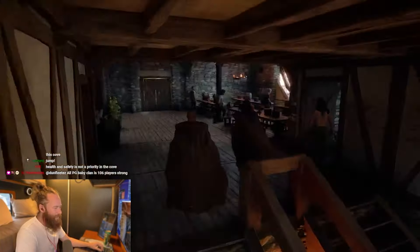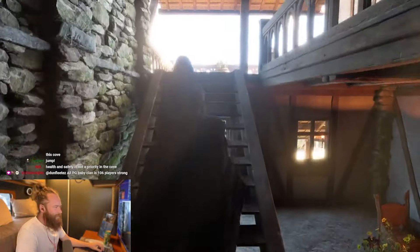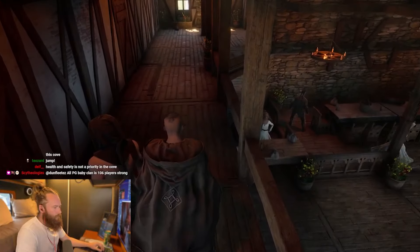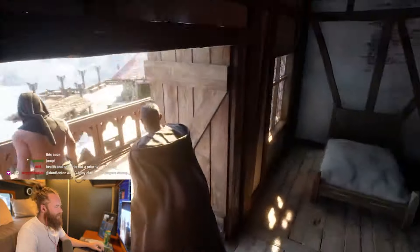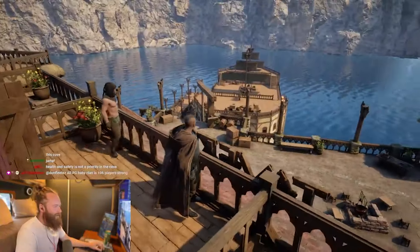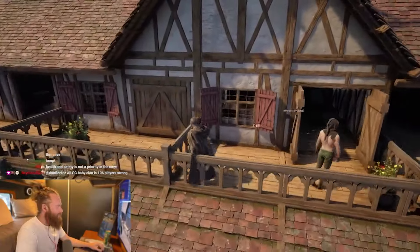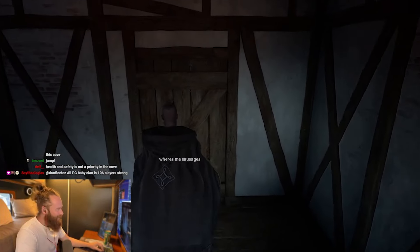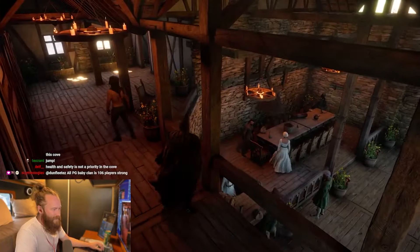Nice warm welcome to the tavern. We'll come back down to this room but first we're going to show you the inn. Here's where you check in. Here's one of the rooms — pretty cool. You've got nice balconies overlooking the market and the harbour. That looks lovely — such a wonderful view. All the rooms are decorated very similarly. Health and safety is not a priority in the cove — it's natural selection here. Oh my gosh, look at all the meat on the table down there — they're cooking up a feast!